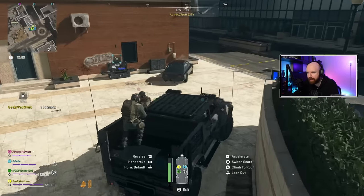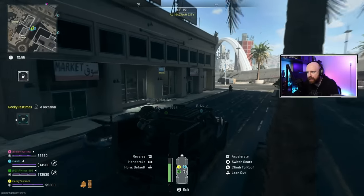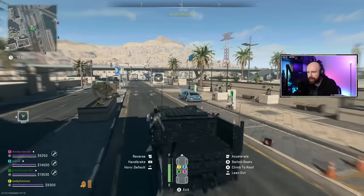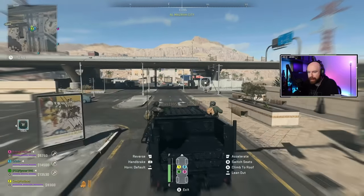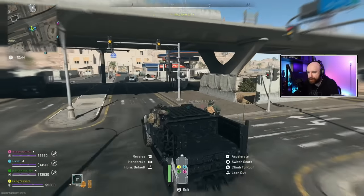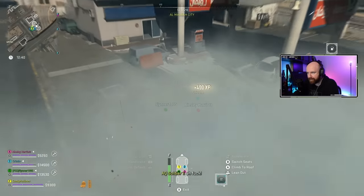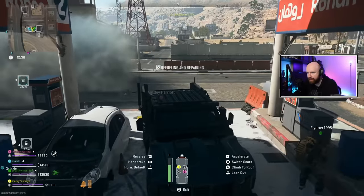The first mission is called World Traveler, and the first two missions can actually be completed together very easily. World Traveler asks you to travel to six different points of interest in one deployment. Just hop into a vehicle and go to six different named locations — the places you can see names of on the map. They'll say their name when you enter the area just underneath the compass, and you'll notice the progress on the mission tracker. Once you've gone to six locations, that's completed.